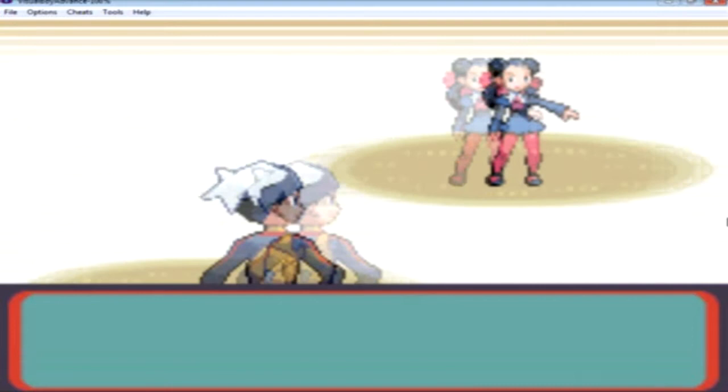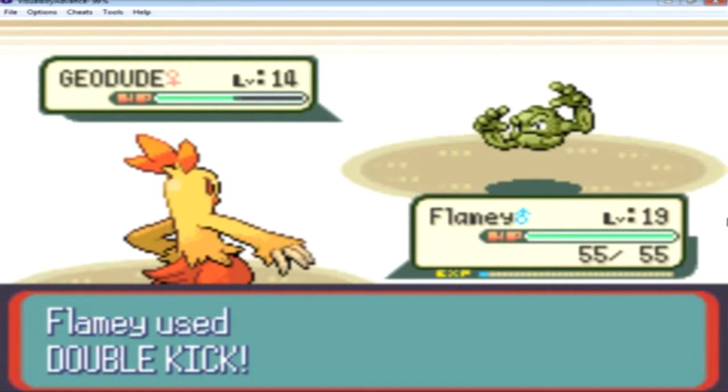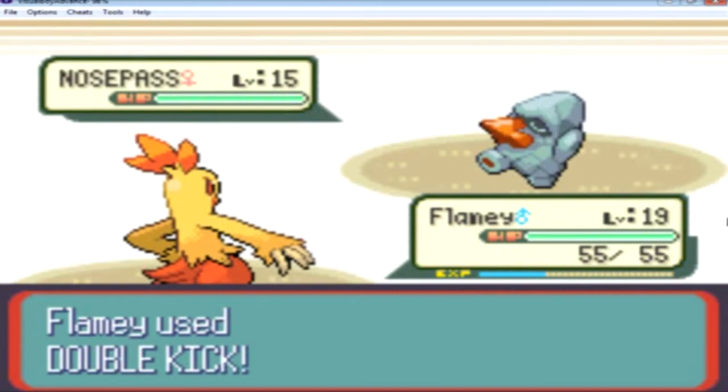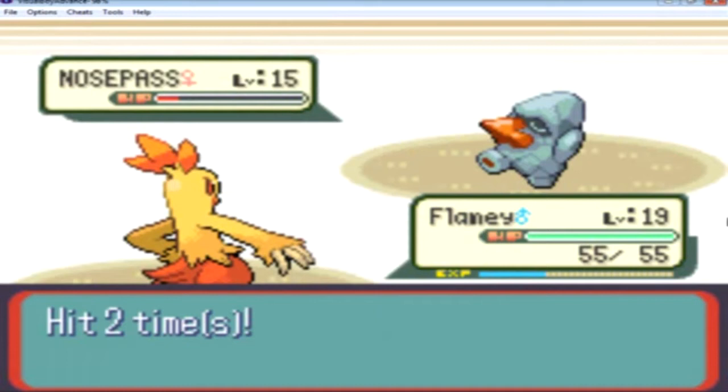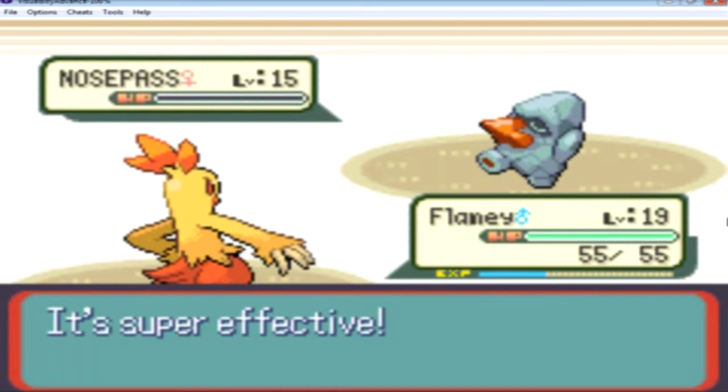Use Double Kick on the Rock type Pokémon, because Rock is weak against Fighting type moves. Since Combusken has that, it only took two hits. Double Kick is a two-hit move. Here I wore Nosepass down to a weak level, I'm gonna use Double Kick again but Roxanne uses a Potion so it heals — but sadly not enough. That was pretty easy. If you have a Combusken for this Gym Leader you're pretty much set to go.